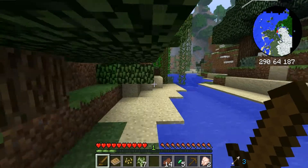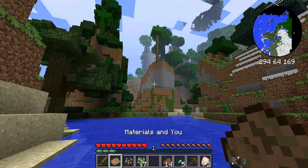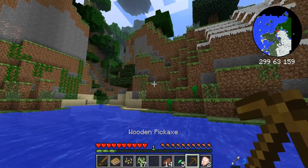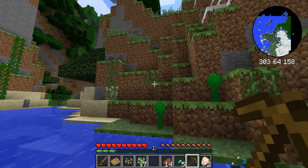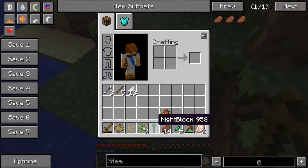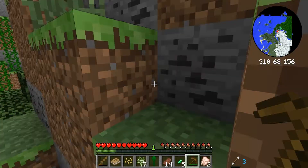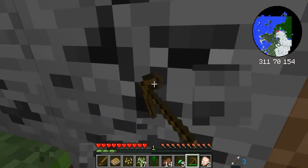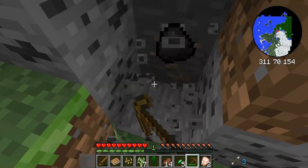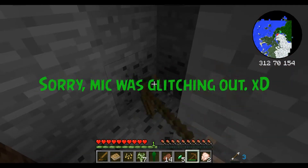With that out of the way, let's begin the episode. We already got some iron but we will need a stone pickaxe at least, so I'll just grab this coal. What's this — Nightbloom? I actually want to see what that looks like. I really want to see what the Nightbloom looks like.